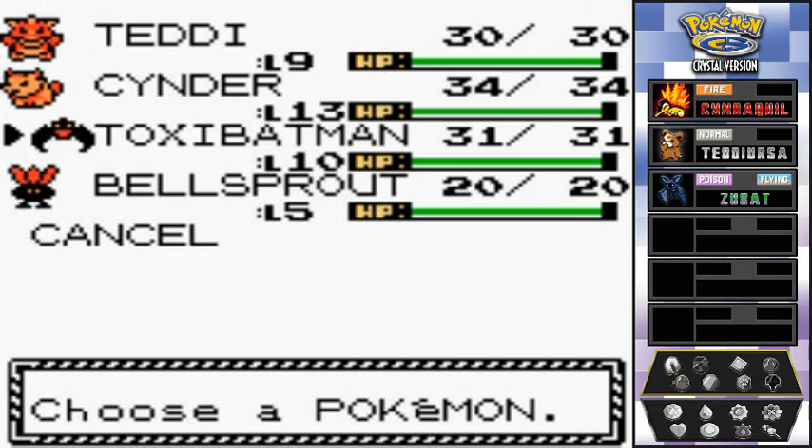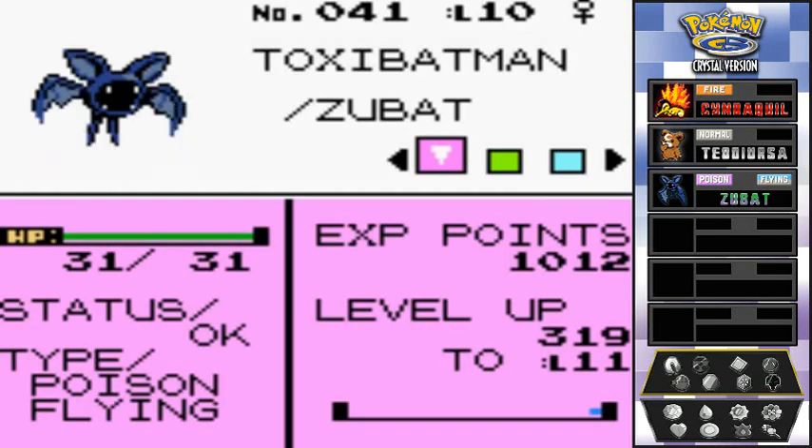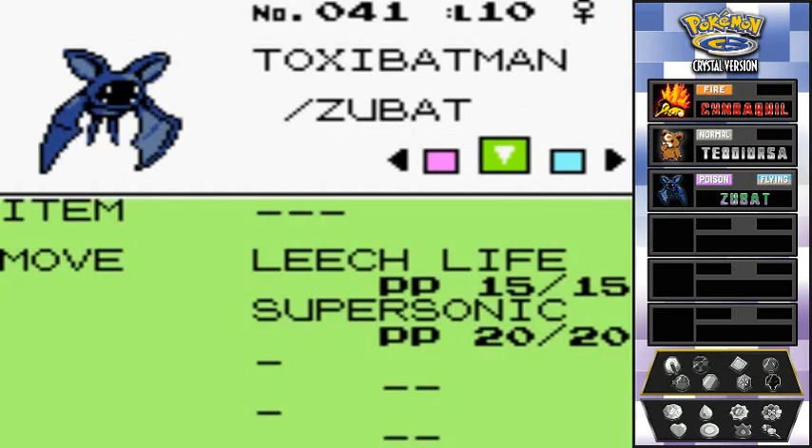Foxy Batman is a hard Pokemon to train, especially when it only has one move. As you can see it's at level 10 and it only learned supersonic in the process. Leech Life runs out pretty quickly, so it's gonna be a while before this Pokemon becomes useful.